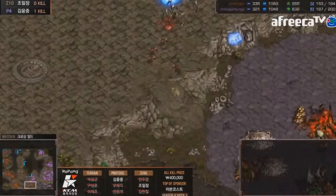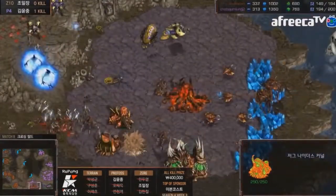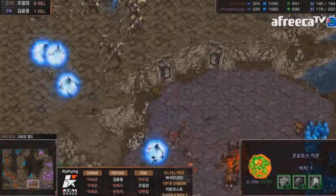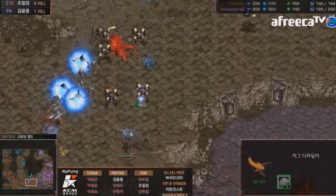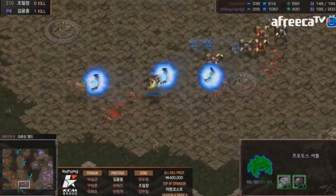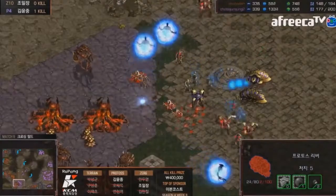A huge attack comes busting through the lurkers and Hero's main army is nowhere to be seen. A plague does land on one of the reavers — but it's a terrible plague. A couple of lurkers down here actually hold things off for a while — a breath of fresh air for Hero. But he still has to kill the rest of these units. Another good plague comes down and Shuttle snipes the observer.